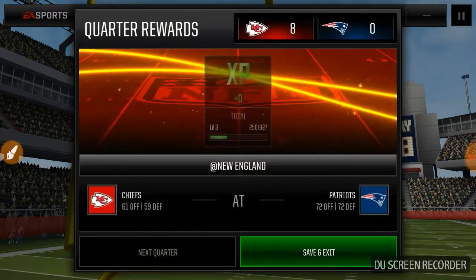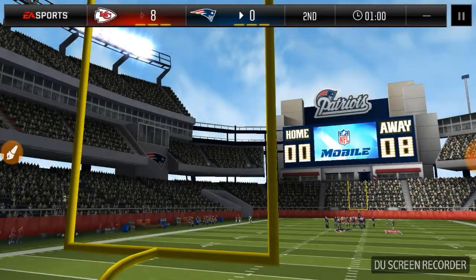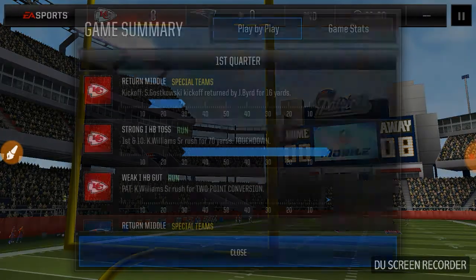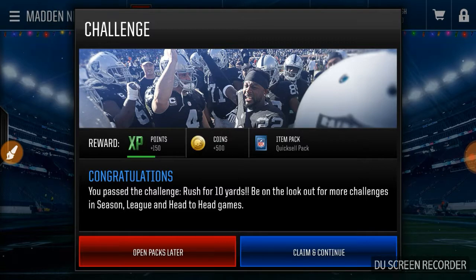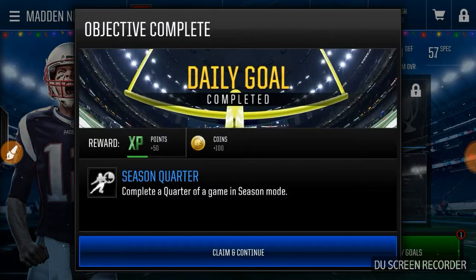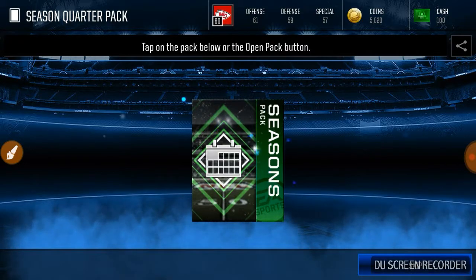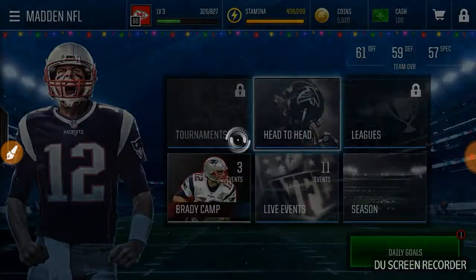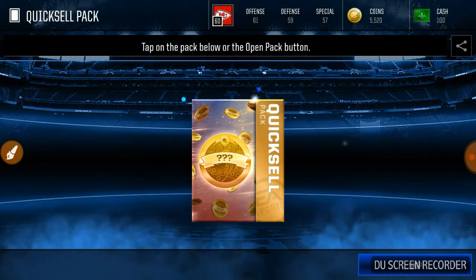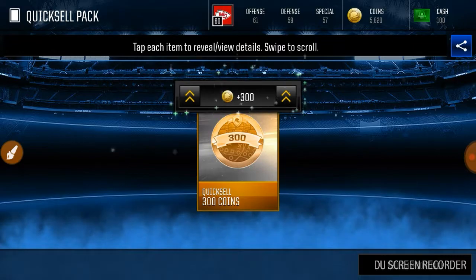It looks like they're not going to let us do the next quarter, and we're going to have to save and exit. Quixel pack — claiming that and continuing. Season quarter pack — what does that give us? Quixel pack — 300 coins. That's not good.